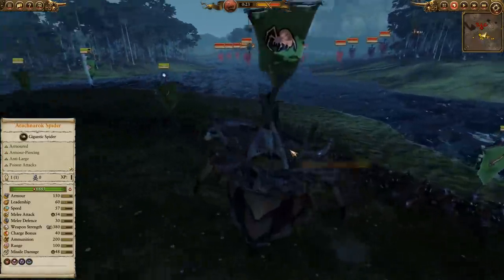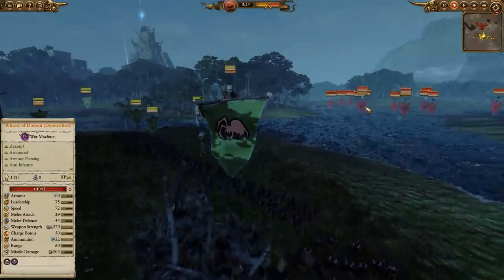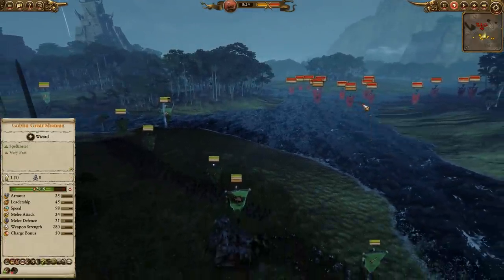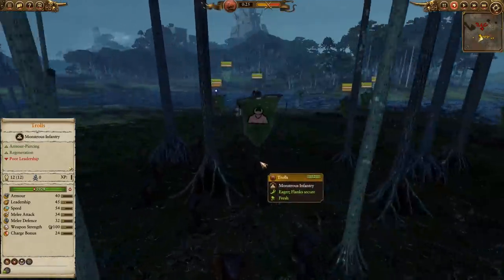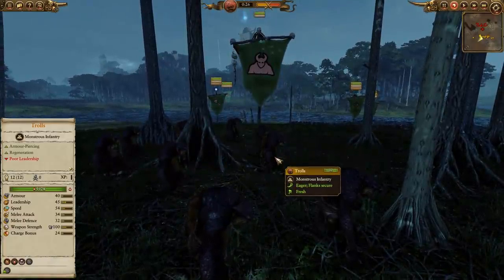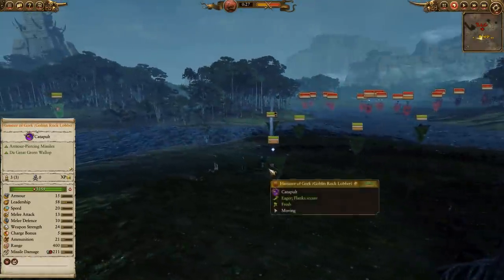One of the real breadwinners in this army is going to be the Arachnok Spider. This now does have Anti-Large, which is something that changed with the Prophet and the Warlock, and that's going to be pretty crucial — otherwise the Wheels of Doom and other Skaven contraptions would just run shop on his army. He also has some Trolls. Trolls can be very good against Doom Wheels and Flayers. They are low leadership so sometimes Doom Wheels will terror them out, but if you can get them on those juicy targets, they can take things to pound town.